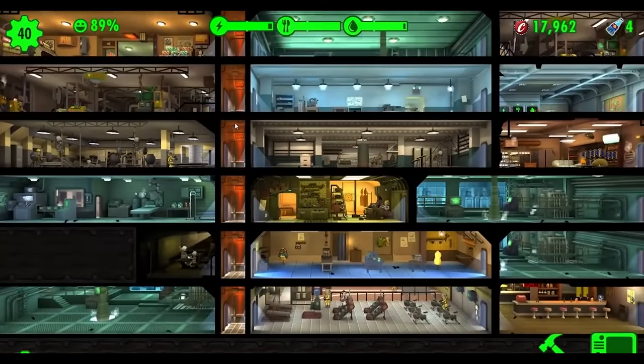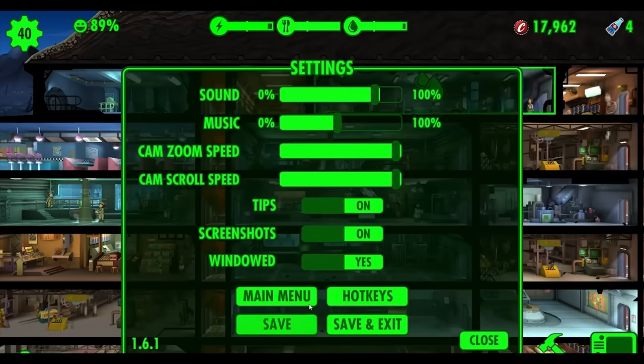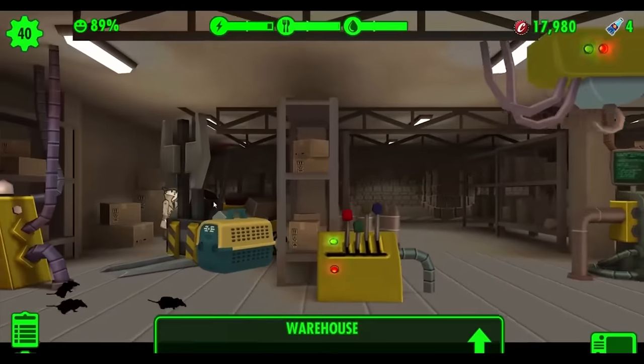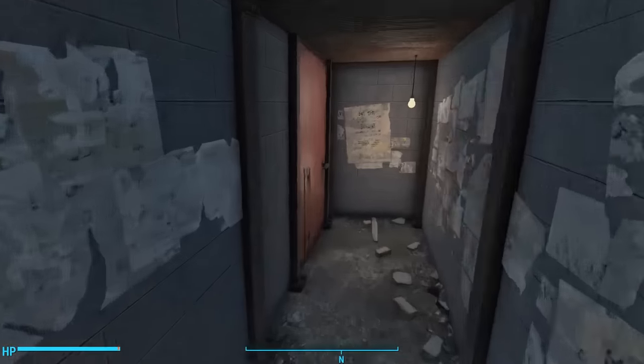In Fallout Shelter, the Mysterious Stranger is back, although he functions in a different way. Since the game takes place almost exclusively in a vault — with the exception of some side quests — we find the Mysterious Stranger in the vault. We hear the signature guitar riff, and then we have to find the Stranger before he disappears. If we do, we get some loot to help with our vault.